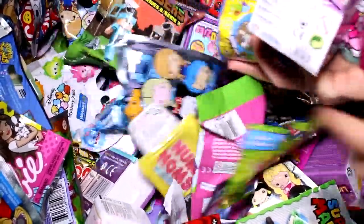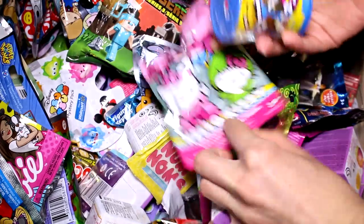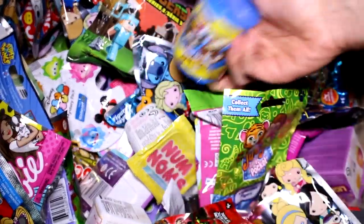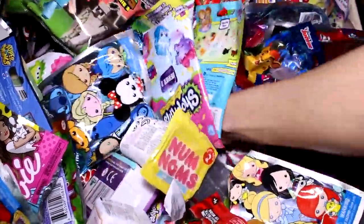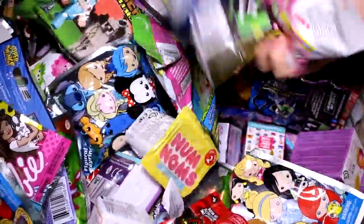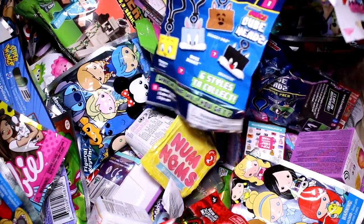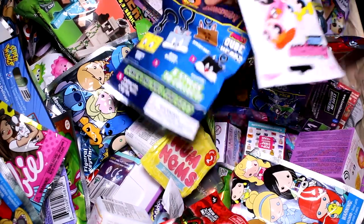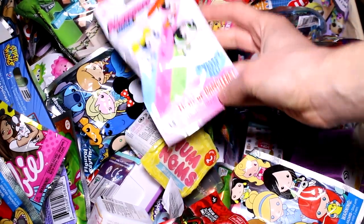I think I have a few things here. We have the Num Noms Lights Series 1, we have the Hello Kitty Collectible Minifigure Series 1, and the Ugly's Pet Shop Series 1. And hopefully we'll get more Series 1 things. We also have the Kawaii Cube's Cube Heads and the Powerpuff Girls Light Up Danglers.